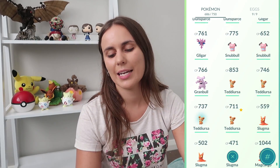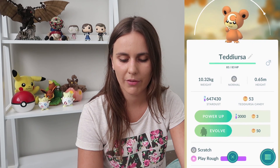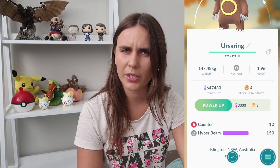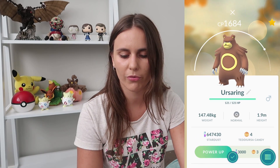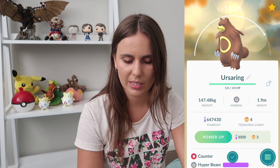Here's what I'm excited for - Teddiursa. All the stronger ones have got pretty rubbish IVs, so I'm going to evolve this one with decent IVs, all the way up to Ursaring. This one's going to be a pretty interesting one - I want to see how big we can get one of these guys and how useful I can use them in taking down and building up gyms. Counter and Hyper Beam - I'm pretty sure that's the best moveset for Ursaring, or one of the really good ones. 1684 CP - I really do want to use him in a gym and see how he goes.